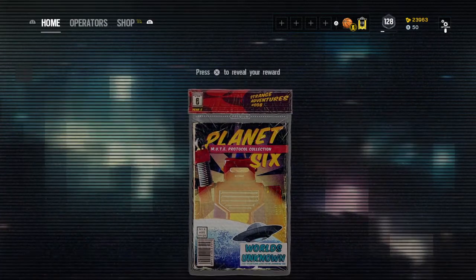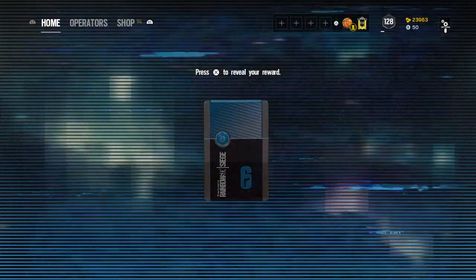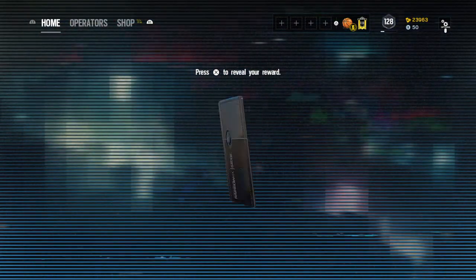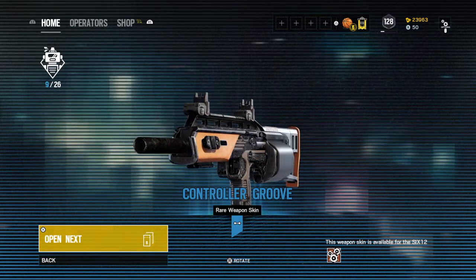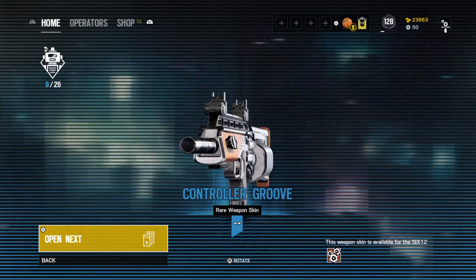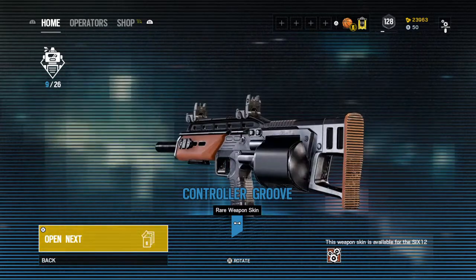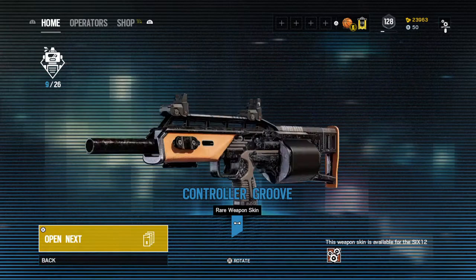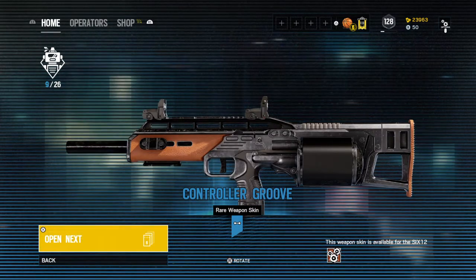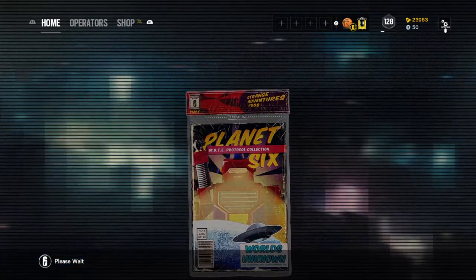Okay let's get to the next one. A rare — Ying 612, I think that's her shotgun. I never use her shotgun; I use her LMG. It's not bad, I just don't like the brown/light-brown-orange color to it. I'd like it either solid black or something. It's okay, not the greatest.